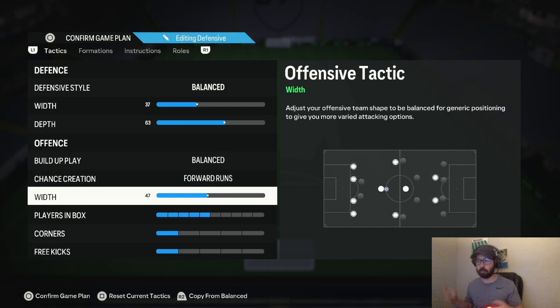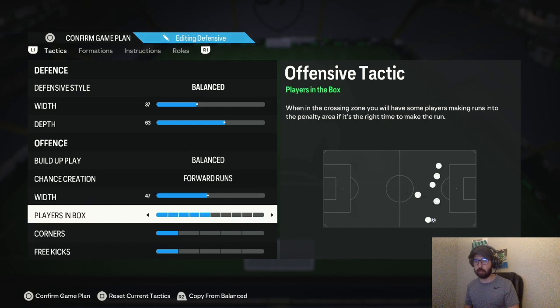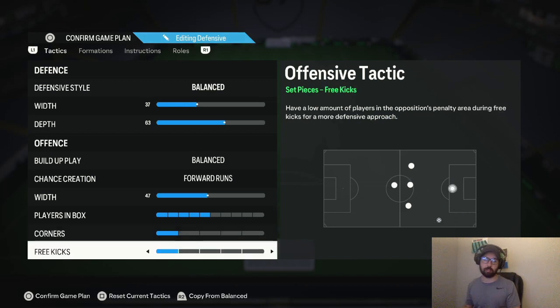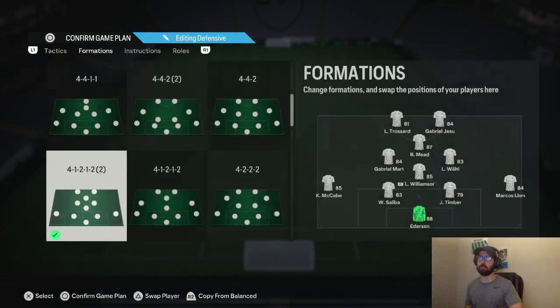Width is 47 — a little more narrow than neutral. I experimented with 63 width but it didn't work; it's too wide and my right and left center mids start making overlapping runs. Players in the box: five. Corners and free kicks: one and one — you can change those to whatever you want.